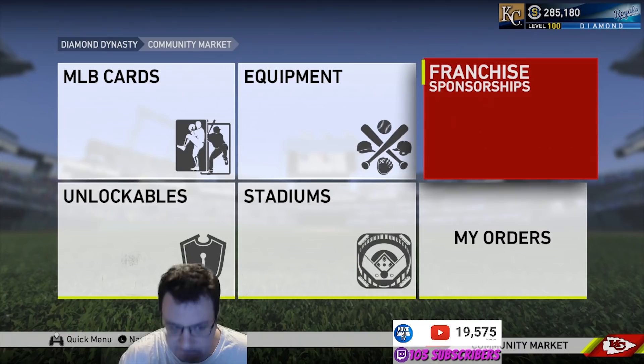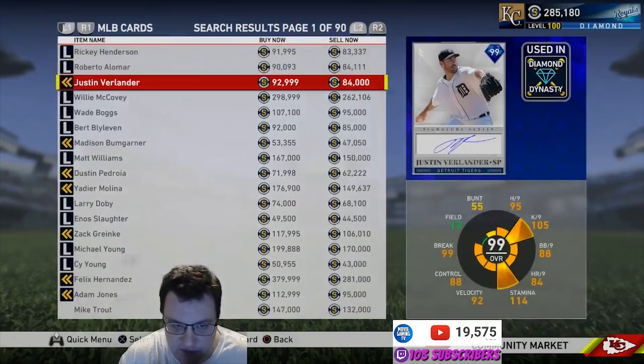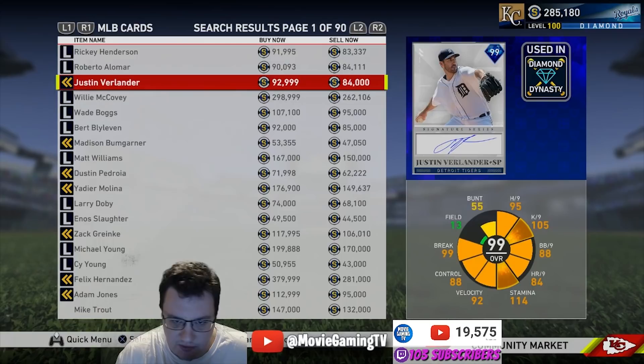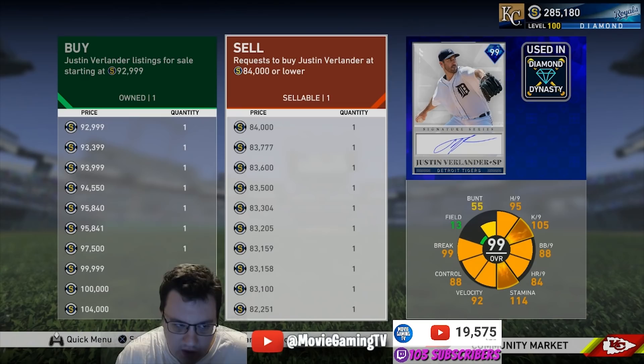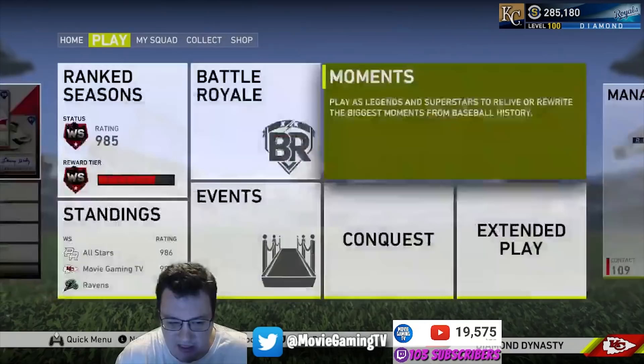That pretty much covers the best ways to get stubs in MLB The Show 19. Also, when you buy stuff in the market, make sure you never just hit 'buy now' — always put in buy orders so you don't have to pay top dollar. And if you want to try out a card like Justin Verlander, you can buy him and if you don't like him, resell him and at least make your money back.